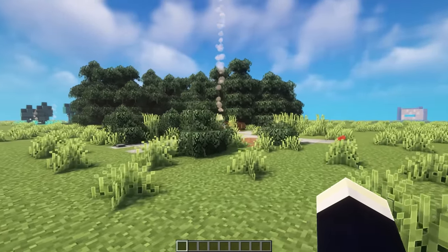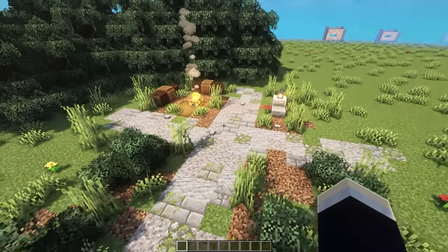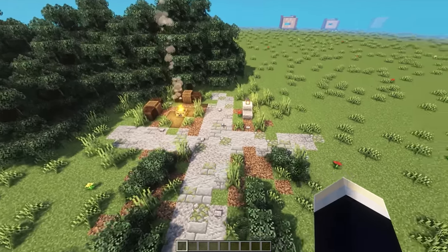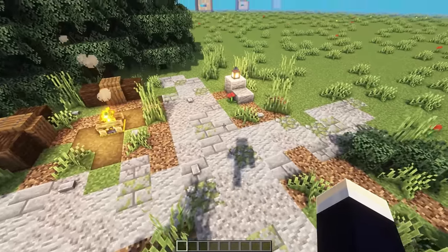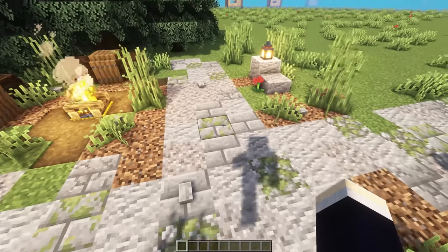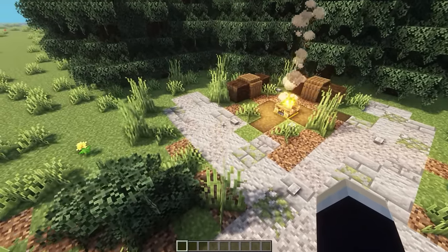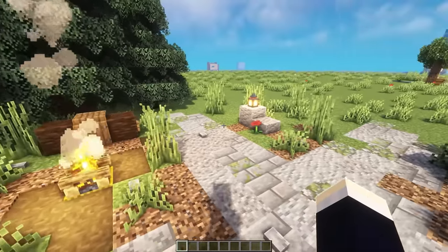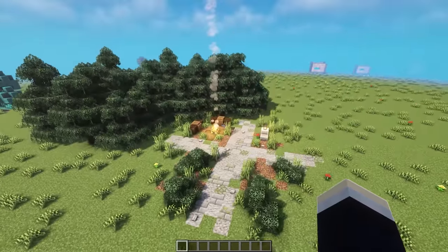Next up, we're taking a look at a couple of different crossroads designs. The first one being a spruce medieval-themed one. All of these are going to have this plus-shaped road — kind of like an intersection — with some nice designs added to it. For this first one, we are using andesite, gravel, stone bricks, mossy stone bricks, mossy cobblestone, and coarse dirt in the pathway. We've got a nice campsite over on the side, a nice rock design with a lantern on top, and then a couple of bushes on the other sides as well.